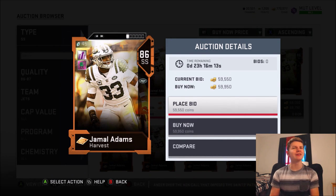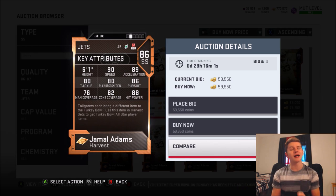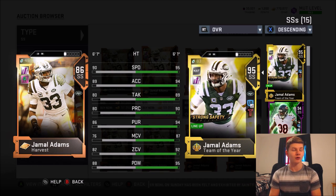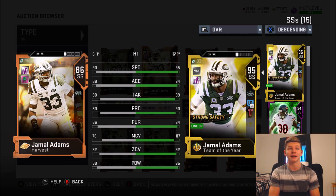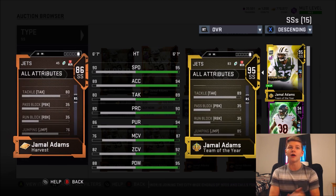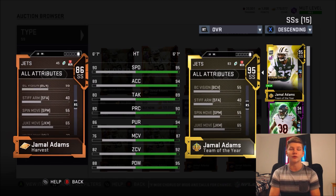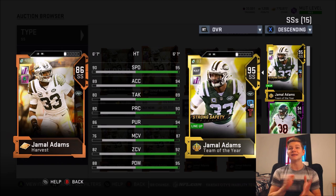Next up is Jamal Adams. He's going for about 57,000 coins. He's got 90 speed, 89 acceleration, 80 tackling, 80 play recognition with an 86 pursuit, 82 zone, and 88 hit power — so he's one of the bigger hitters. He has an upgrade to a Team of the Year card, and that card is so freaking good. If you want to power up Jamal Adams and pick up the Team of the Year version, I definitely recommend it — he's been laying some huge hits and I think he has a couple pick-sixes. Catching on the 86 overall is a 73, jumping only a 76, and block shed is a 63. Jamal Adams is definitely one of the best budget strong safeties if you want someone to come down and actually lay the wood. Then you can power him up later and pick up the Team of the Year card.